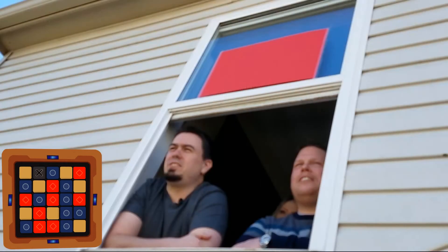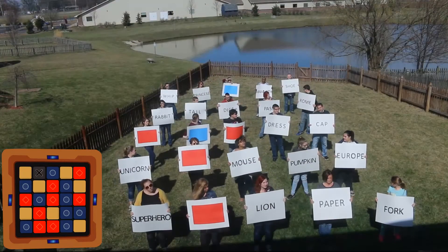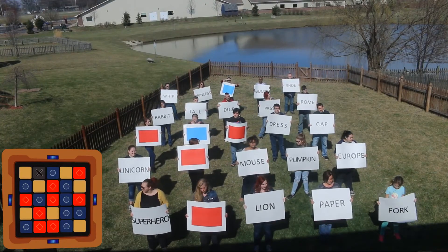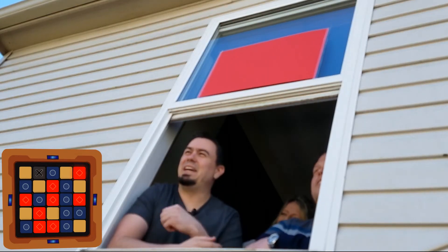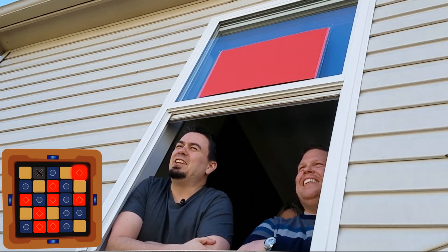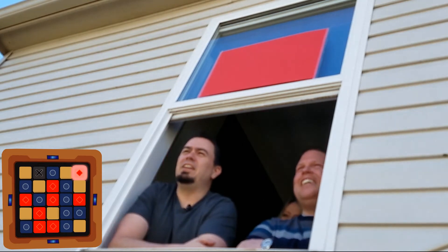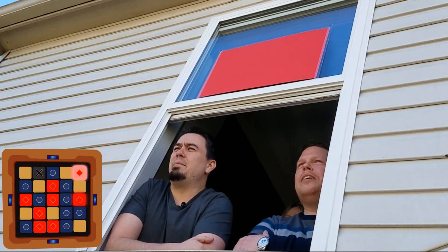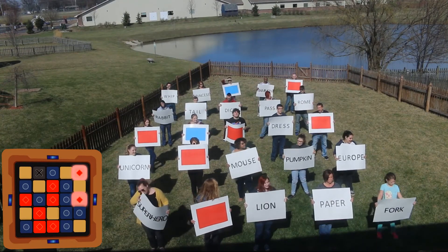Red team's spymaster calls 'accessories two.' The team reasons that you can accessorize with shoes, so they go for 'shoe' first — it works. They follow up with 'cap' as another accessory and flip that as well. Red team is done guessing.